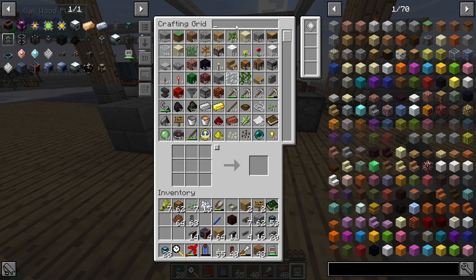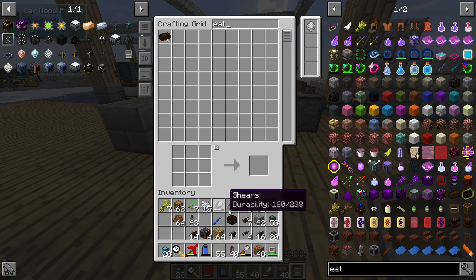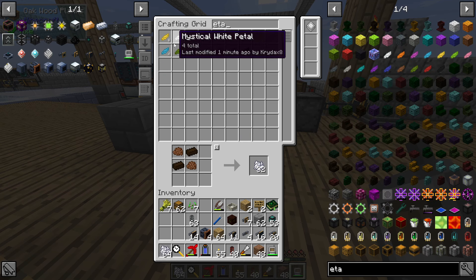We'll just do a stack of compost there. I still have a good amount of peat - peat and repeat. Peat goes into bone meal - one stack, two stack, three stack, four, five, six, seven stack. All right, that's all I'll do, and then we needed petals.